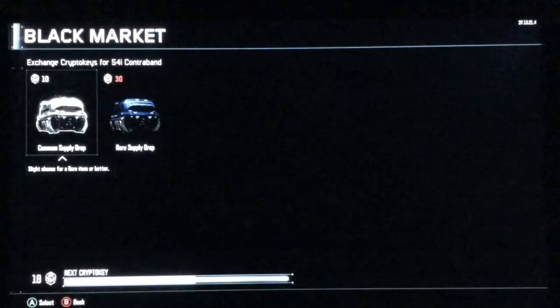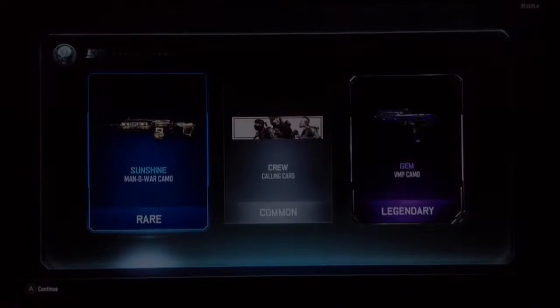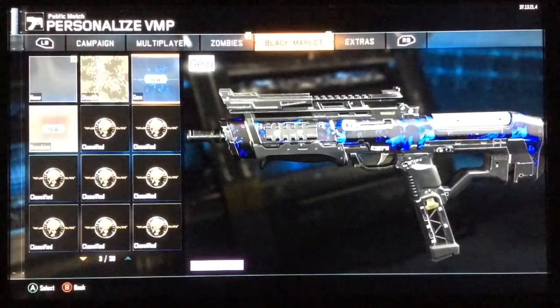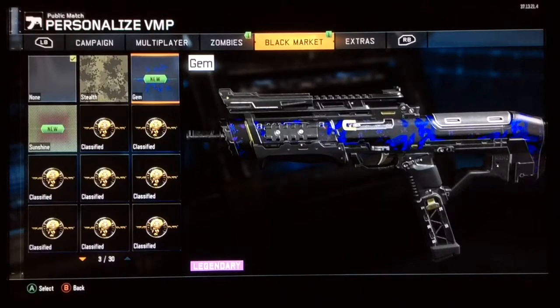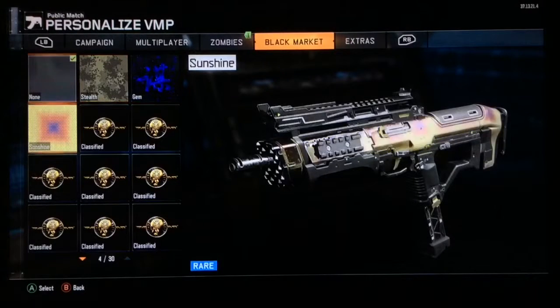Alright, that was pretty awesome. Last one guys — let me just quickly focus the camera. Come on, epic! Let's get super super lucky. That looks pretty cool — gem and sunshine. We got a rare and a legendary guys. I gotta check that out — the VMP. Look at that — it's animated! Oh my god guys, we got three animated camos, two epics, and two legendaries in a bunch of other items. That's actually really awesome.